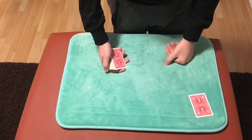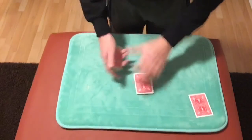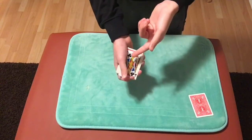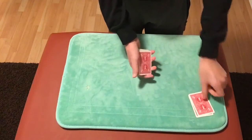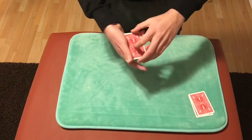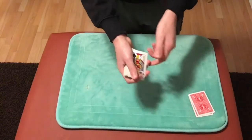So the spectator can name any 4 of a kind — they say the 4 jacks. And being the magician, I'll be cutting to the 4 jacks as they wish. So there's the first one, the jack of clubs. And watch, I'll be cutting to the second one, just like this. I cut to the second jack — the jack of spades.